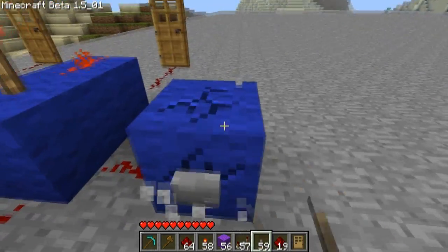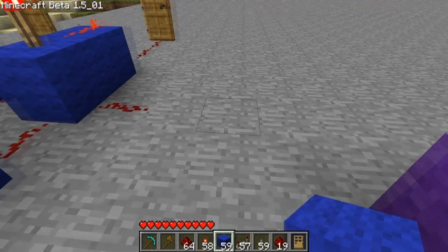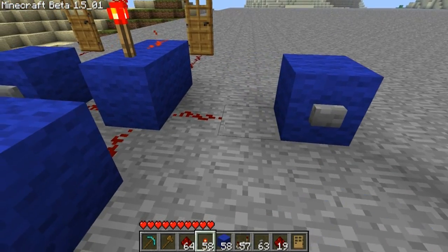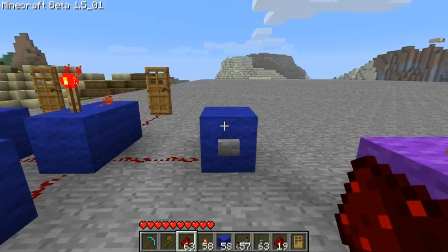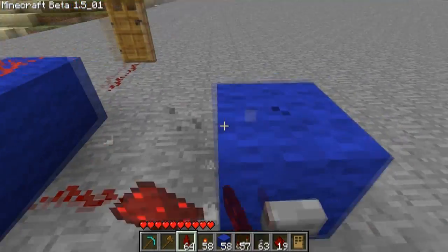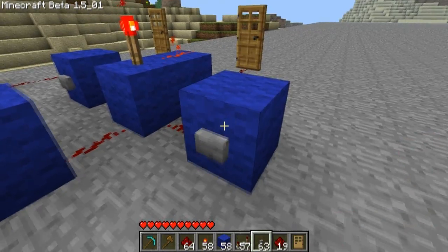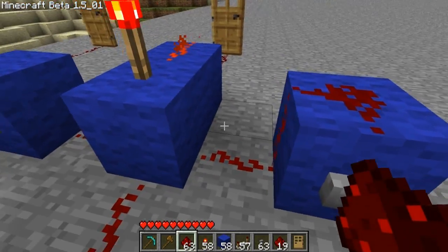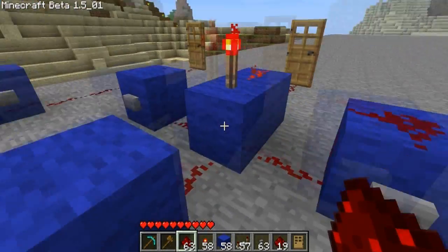So if I move this over one and do it like this, I don't need something on top of here. You only need something on top if there's a block right next to the redstone torch — two away, I mean. So put the block there, and if you can't get something to work, that might be the reason why.